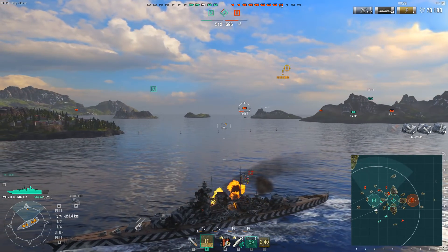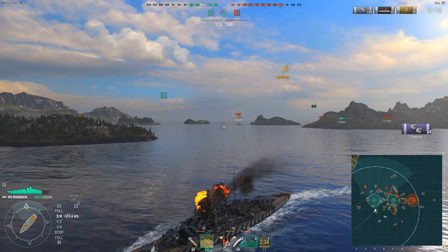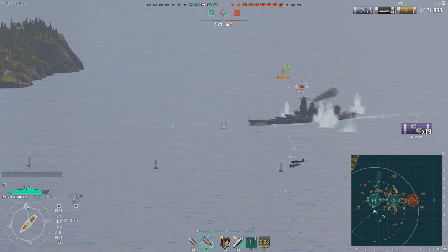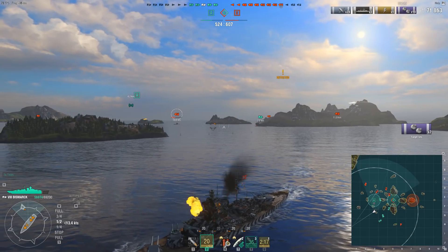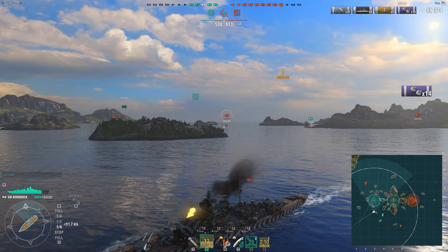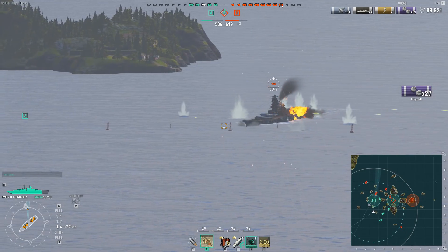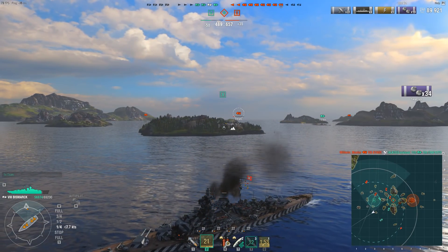There we go. Here go the secondaries for the first time in this game. You'll see the secondary hits start to rack up, but what you won't see is my damage racking up particularly quickly. We'll have a look in the post-game stats about how much they actually did. Right, so the Yamato's making a move — I'm aiming for the front gun. There's a weird sort of diamond shape in his citadel armour there. And we take him down to quite low health now. You can see the secondaries raining in and the amount of hits I've got, but there's literally not much profit out of them.